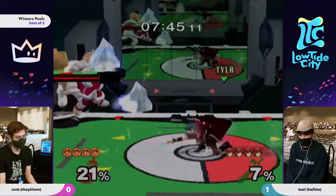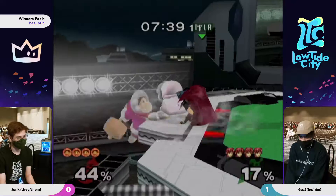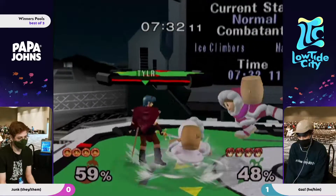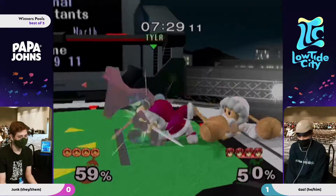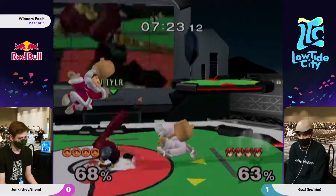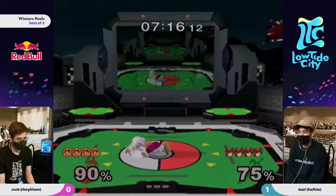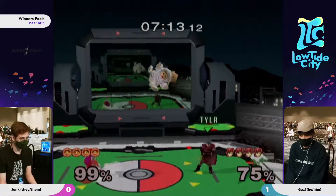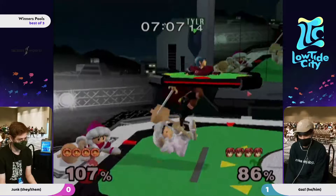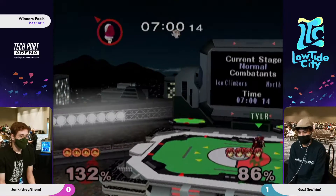Sometimes Marth can just avoid these projectiles and catch the ice climbers stuck in their movement. Good air dodge out of that forward smash. I think Gaz is really making utilization of the dancing blade. It's a weird thing to play around - in a vacuum it's not good, but it's weird enough to where people almost never respond appropriately.